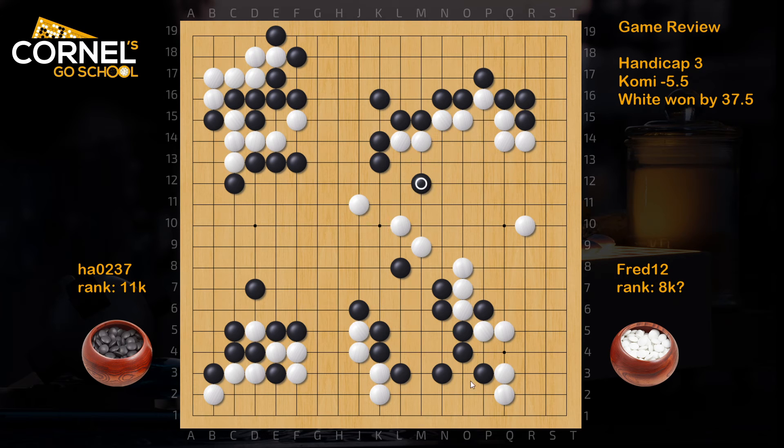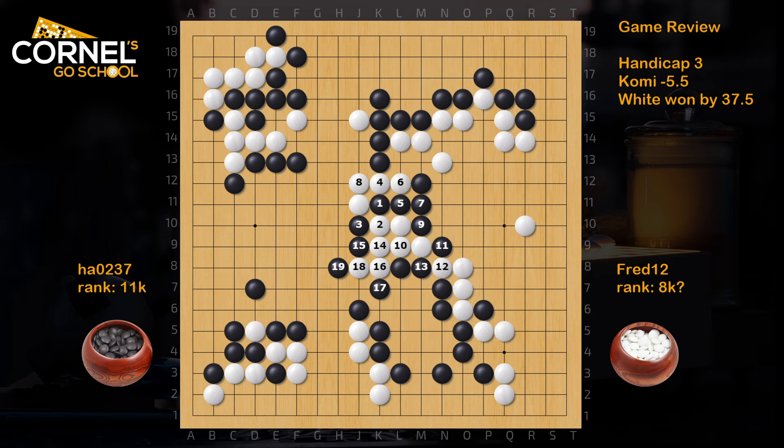Then cut like this. Black went down with a keima. And in the end he played too brave. Here it's good enough to play the attach and then cut. That's the kind of fight, because if white plays atari, atari, white needs to come back here, then black can turn, hane, and cut like this, and just capture everything. So black can connect with some stones.